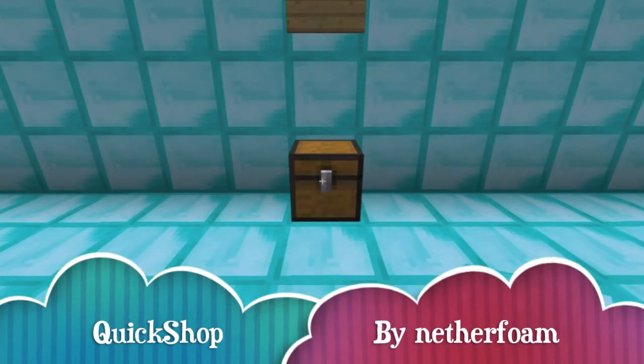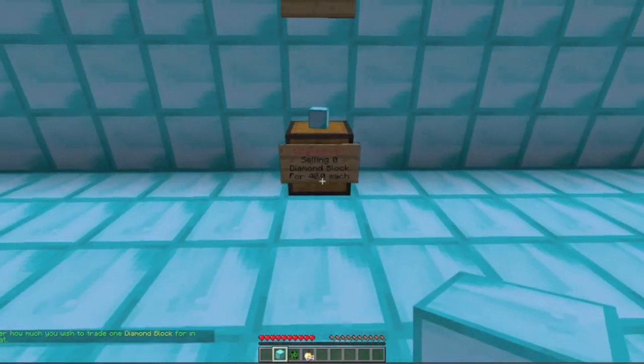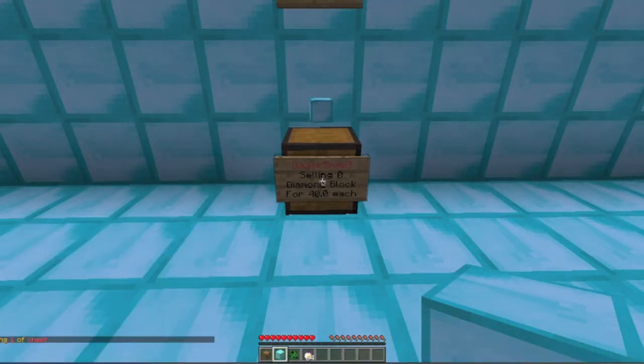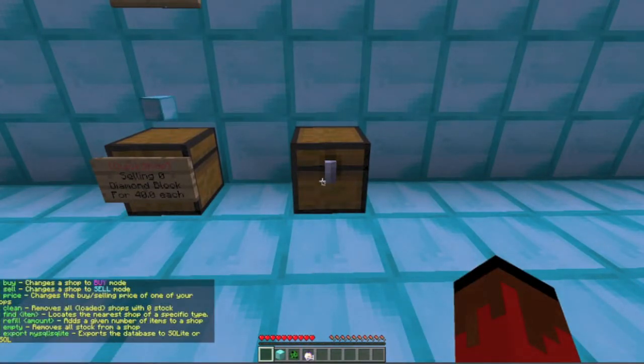Let's start by placing down a chest and smacking it. Now we're going to enter into the chat how much we want to sell stuff for, whatever we smacked it with. And here we see we're selling a diamond block for $40 each. And you see the little diamond block shows up.